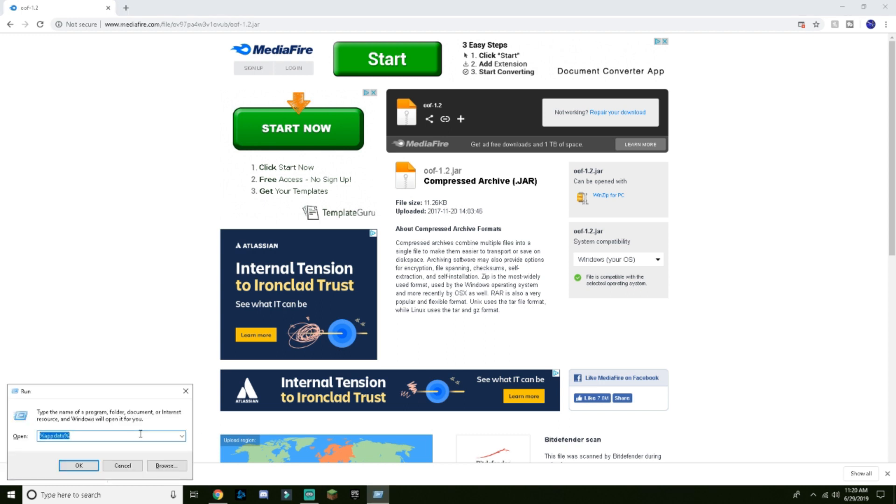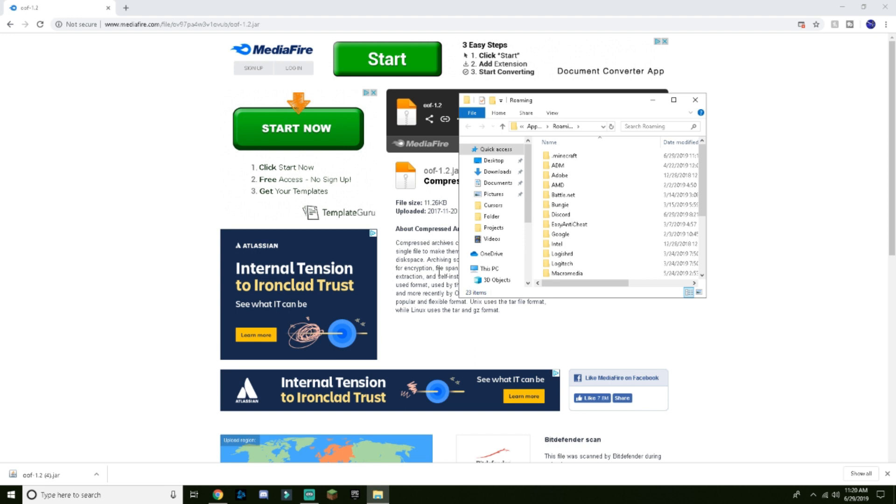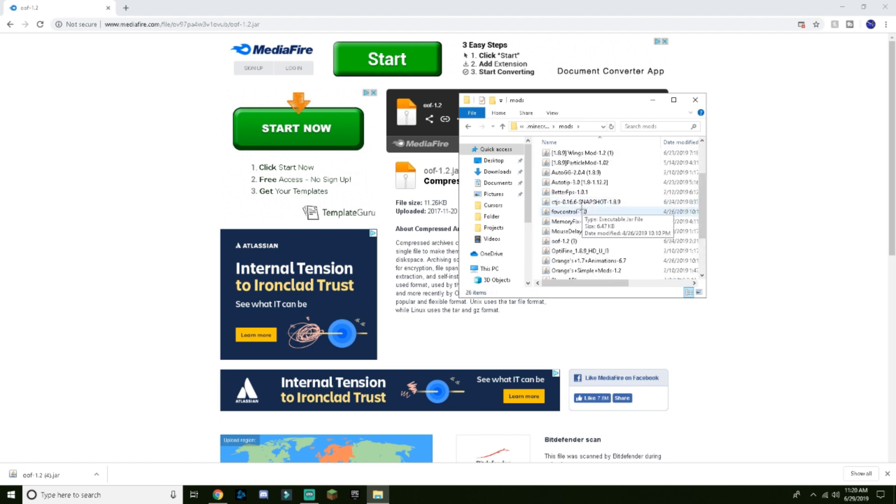Then press Windows R, and you should type percent appdata percent and press OK. Click on the dot minecraft folder. If you don't have a mods folder, you just have to make a new folder and rename it to mods.